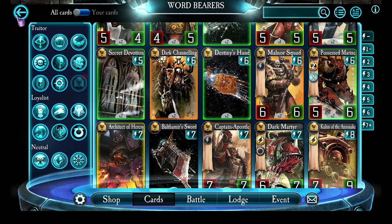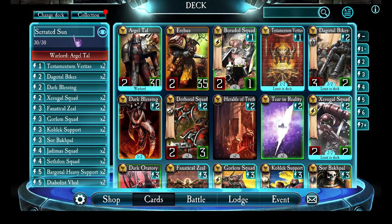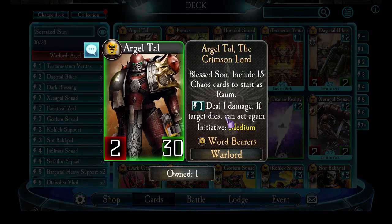So in today's video, we're going to be talking about my deck for Argyl Tal. Don't get thrown off by the name — I just love the name of the pre-constructed deck, and I've built an Argyl Tal deck and I'm going to show you how it works. Let's quickly recap the Warlord. He's got this neat little thing where you can spend 1 energy to deal 1 damage, and if the target dies, he can act again.